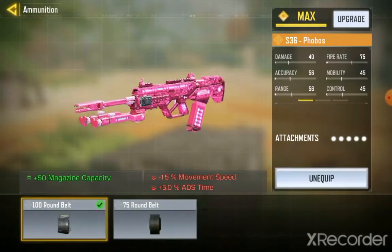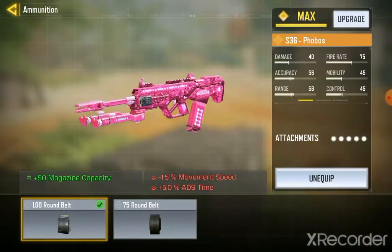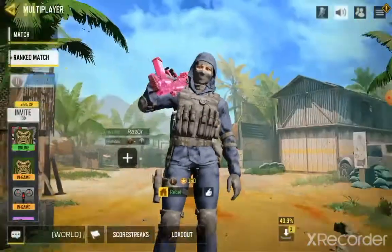100 bolt build, this is three-five. I'll go with the 100 bolt — the ADS is low, but no problem. So guys, these attachments, if you want you can copy them down. Let's get into the game.